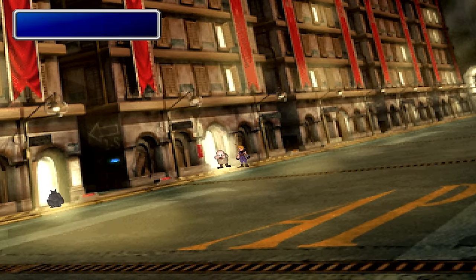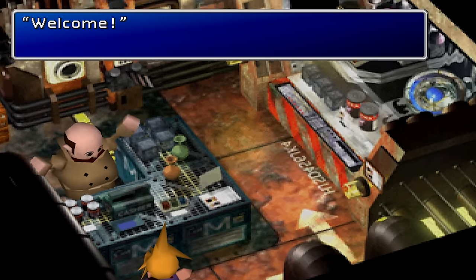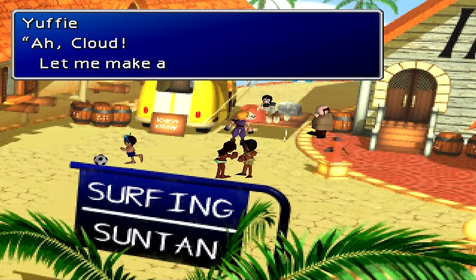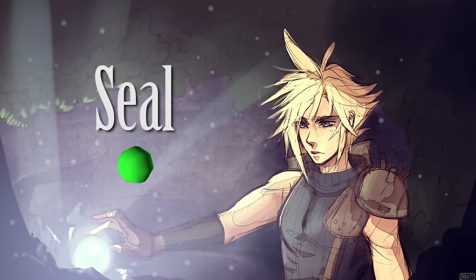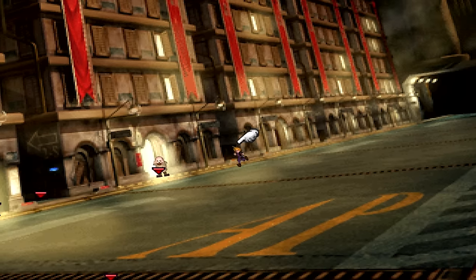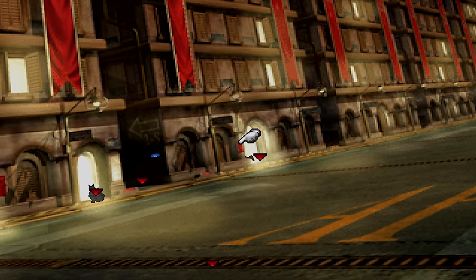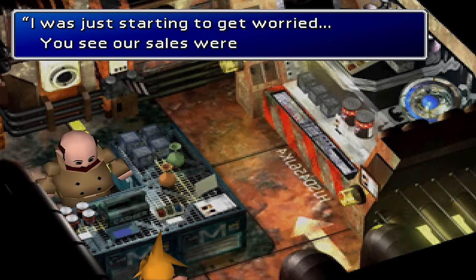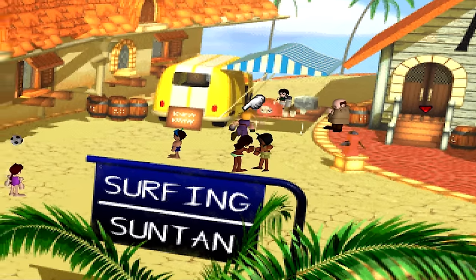Revive. Revive materia can be purchased at the first Junon shop, or the Costa del Sol shop on Disc 1. Seal materia can be purchased at the first Junon shop, or the Costa del Sol shop on Disc 1.